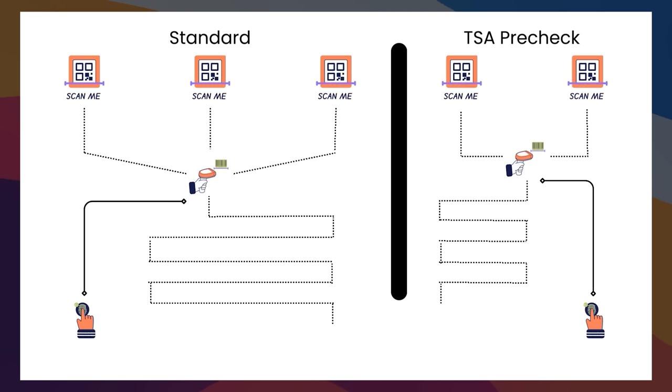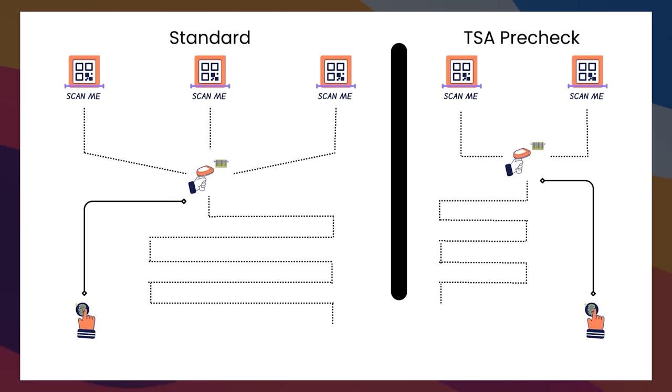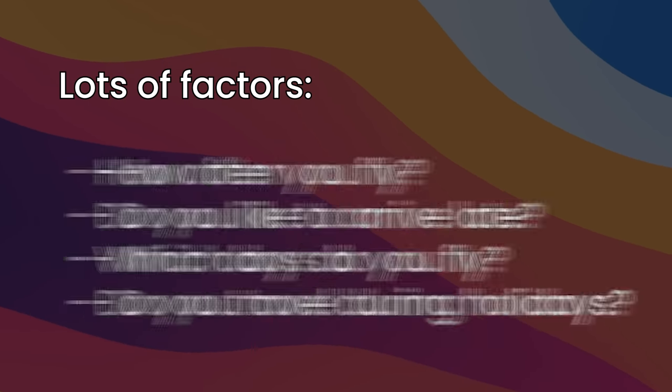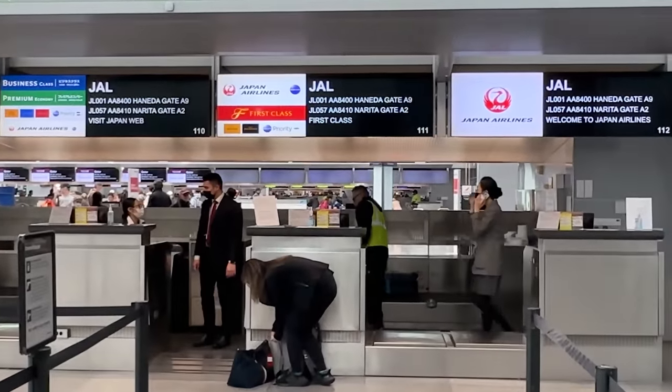CLEAR is another polarizing perk. The main draw is that you can skip one of the two lines at the airport. When you're at the airport, there's the standard line and the TSA PreCheck line. Normally you line up to get to the counter where they check your ID and boarding pass. If you have CLEAR, you skip to the front of that line, though you still need to go through security itself — whether TSA PreCheck or standard. So even if you have PreCheck, CLEAR can help you skip that first line, which can be super useful if it's busy. Factors to consider include how early you go to the airport, how often you fly, and whether you already have CLEAR as a perk from another card like the Platinum.